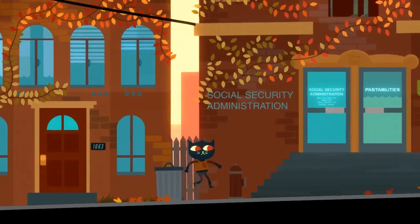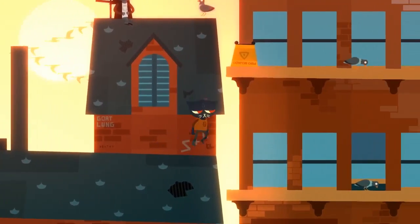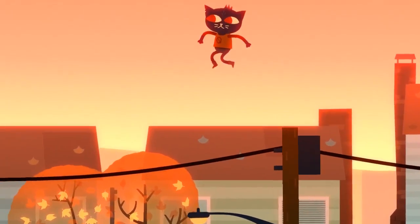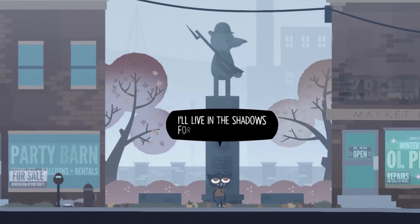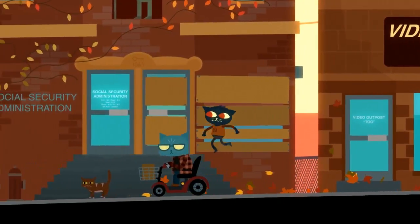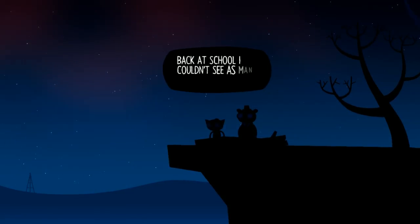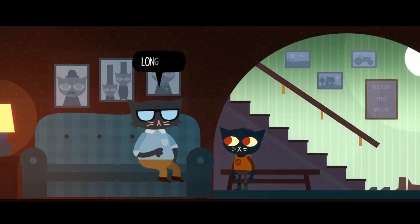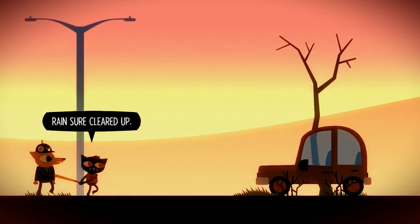But what I probably found the most impressive was how well utilized the environments are. Possum Springs consists of seven total screens, which makes sense considering it's a small and mostly abandoned town. However, whether you're leaping across power lines in May's neighborhood, visiting Pastor Kay at the church, or yelling at statues, each area is greatly diverse and truly helps create the foundation of a true living and breathing world. From the hills of Possum Jump, to the abandoned Food Donkey, or even just home sweet home, these visuals create a vivid, colorful, and extremely engaging experience.